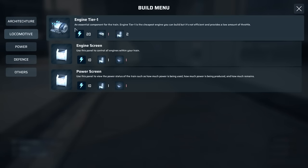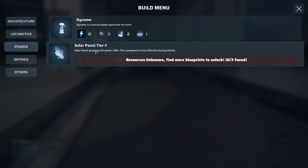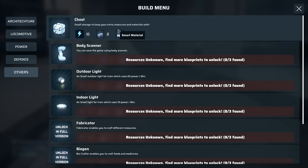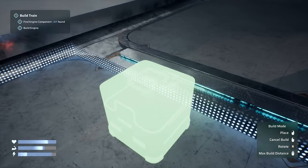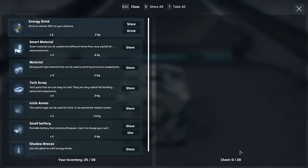The first thing we need is an engine component. A dynamo is a manual power generator for the train. We also get solar panels and a defense option — here's the icicle: a light cannon effective against enemies with medium armor. And here's a chest — small storage to keep your extra resources and materials safe. We're going to build a chest first and put it right here.